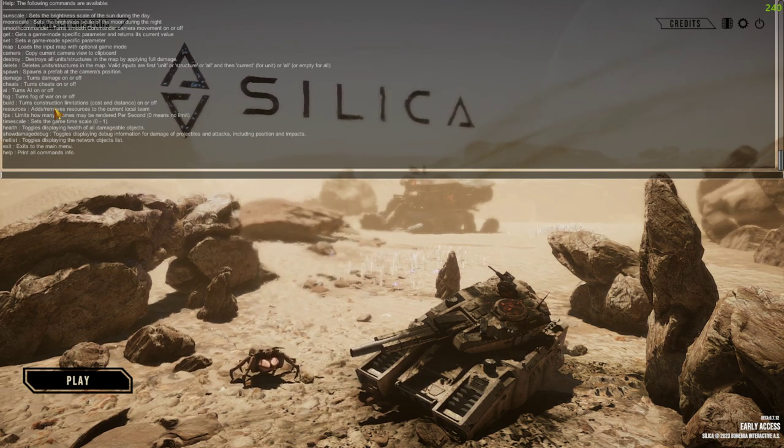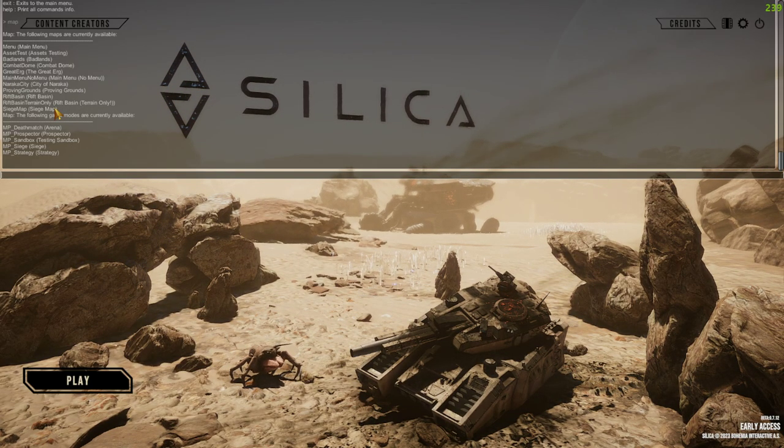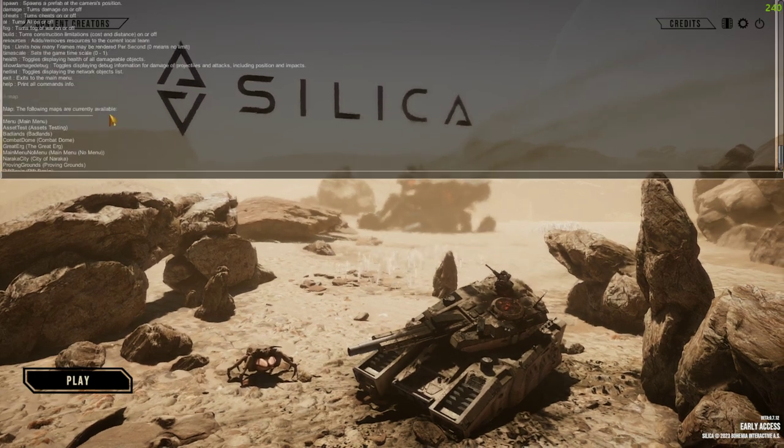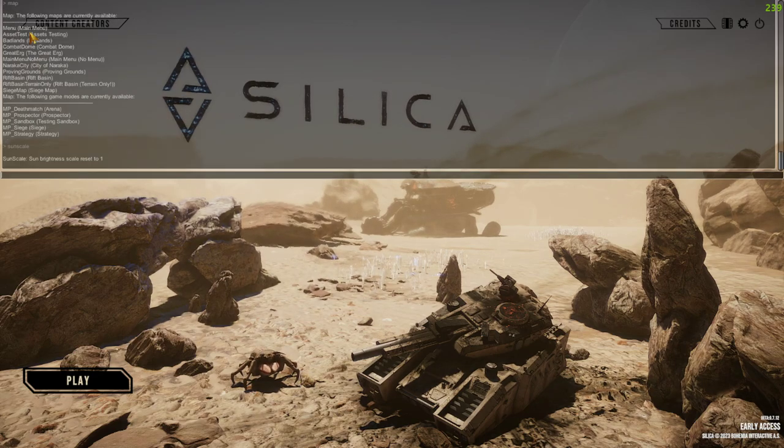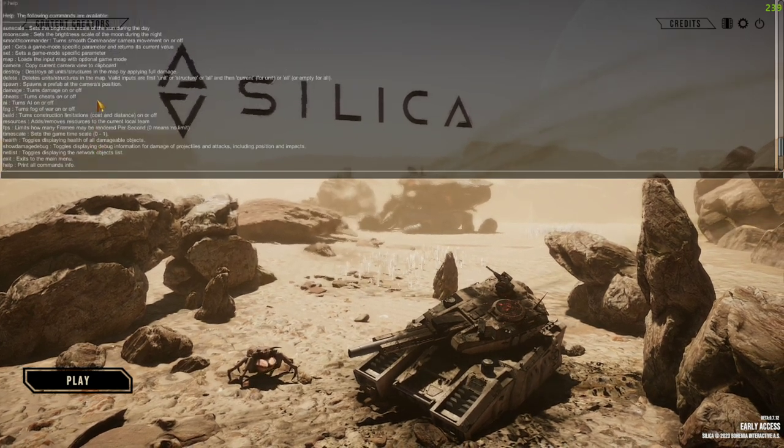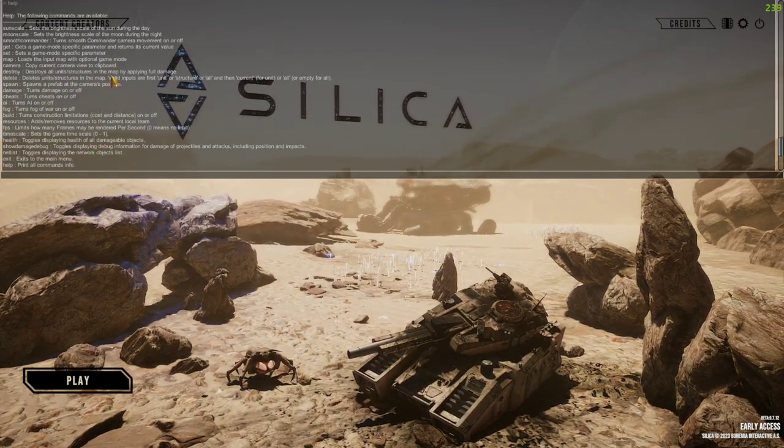Typing 'help' gives you a big list. If you type 'map' for example - it's the sixth one from the top - it brings up what maps you can pick. You can do that for everything. For example, you can type 'sun scale' and it'll say sun scale reset to one, so you can change the number - but be wary you might blind yourself if you turn it up.